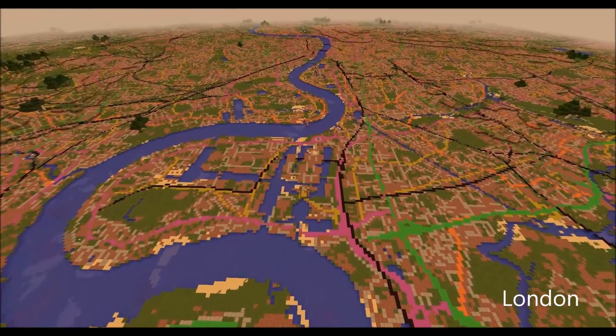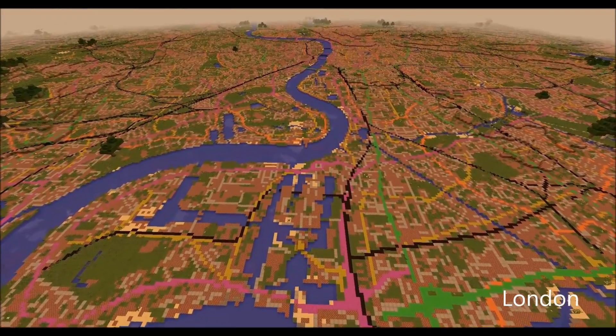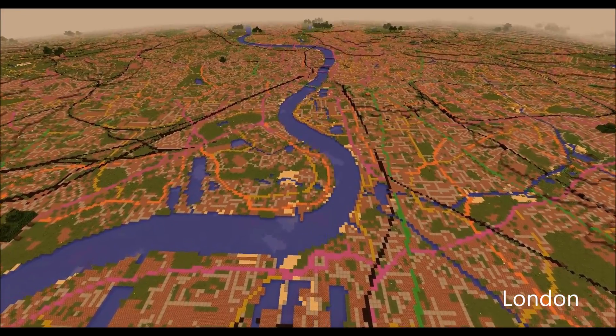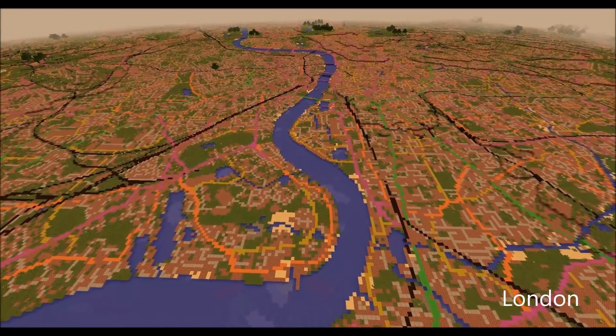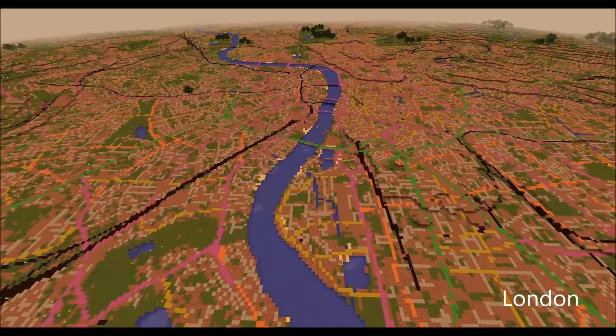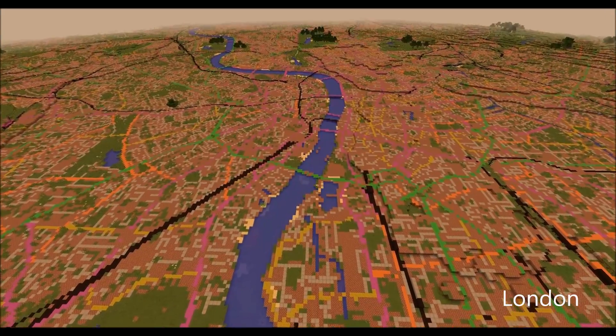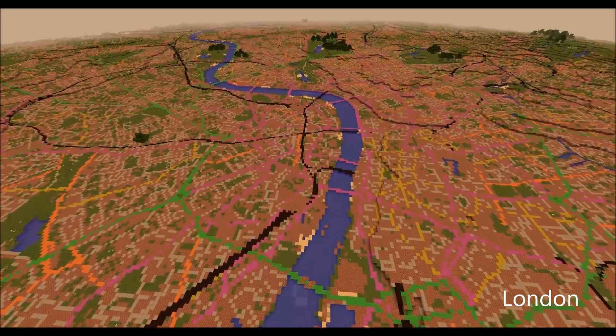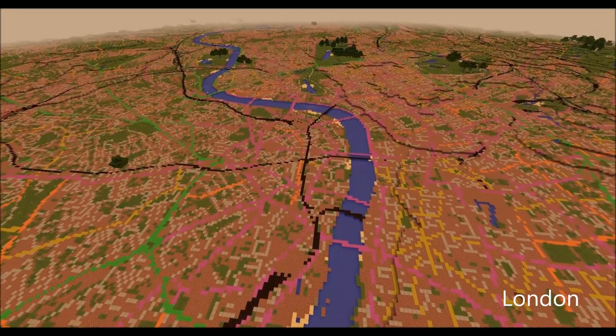As we fly over London up the River Thames you are probably able to make out the various roads crossing the urban landscape. The road network, which is probably the most iconic feature found within the map, is distinguished as different coloured wall blocks matching the traditional road colours within Ordnance Survey maps.